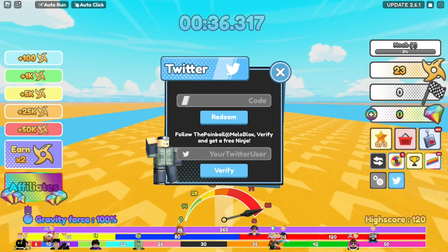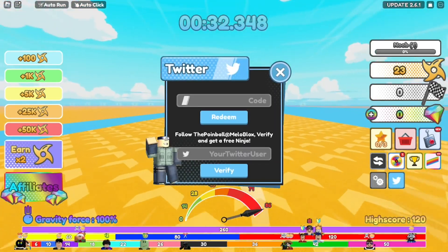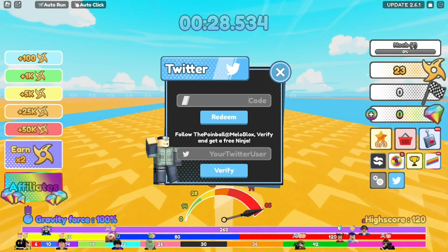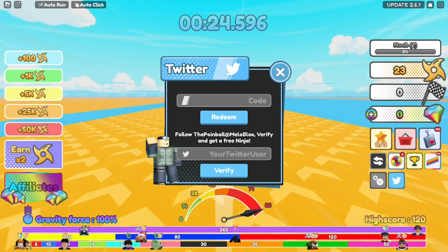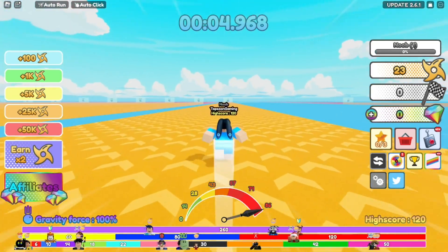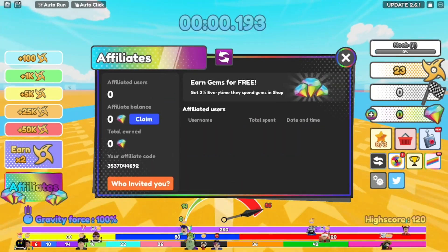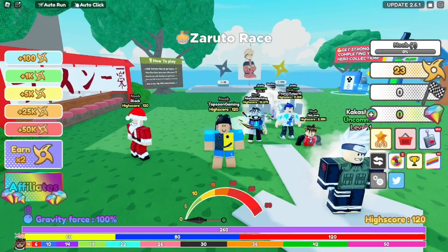In order to type in the codes, go over to the Twitter icon and click on it. You'll see a box that says 'redeem code' — this is where we're going to type in all the working codes for anime racing clicker. The race is almost over and we're about to start with the working codes.